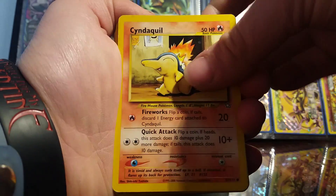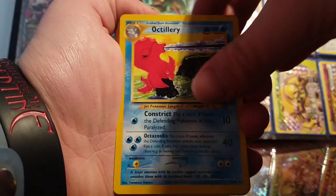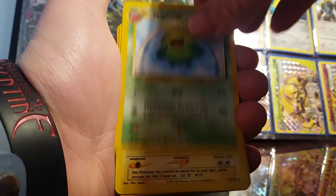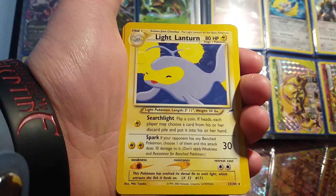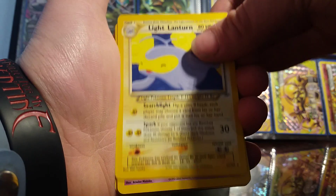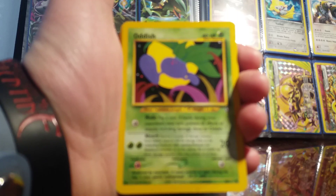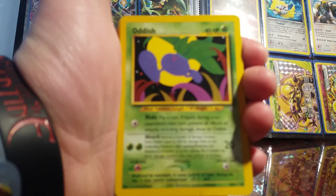So we start off with a Cyndaquil, Octillery, a Slugma, Skiploom - most of these cards I do need for my set, and I did trade some older cards with him as well. Light Lantern, Smoochum, we do have an Oddish.